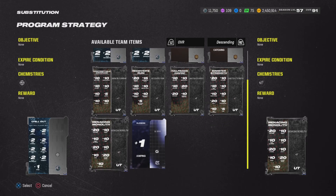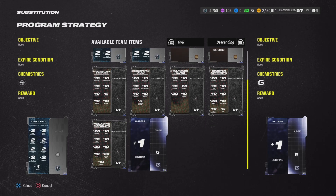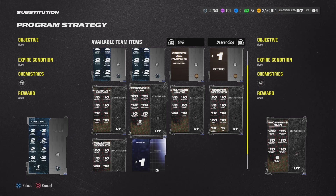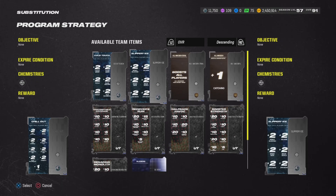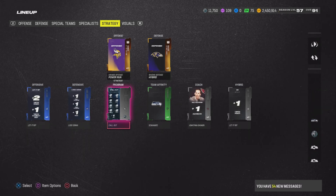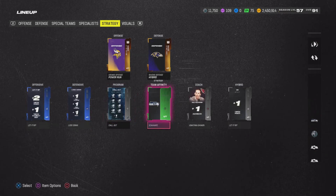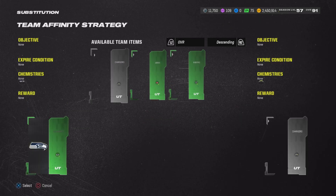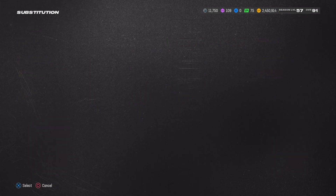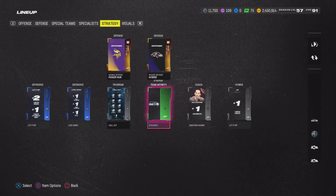Every promo that comes out they're gonna give you a strategy item. For example, this is a Zero Chill strategy item which gives you speed — you get it from going through the Zero Chill pass around level four. That strategy item may no longer be available since the Zero Chill theme team has gone away. I'm also using a Seahawks strategy item.